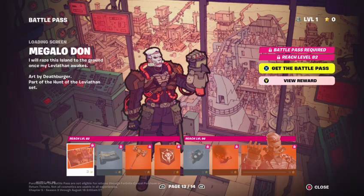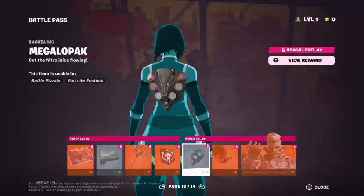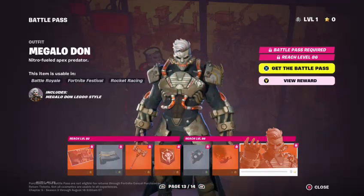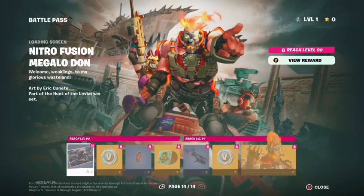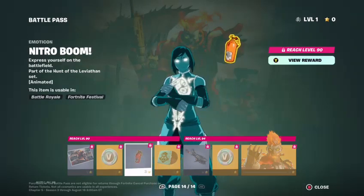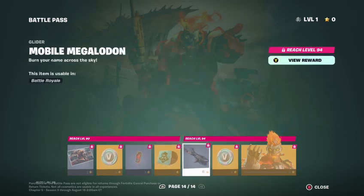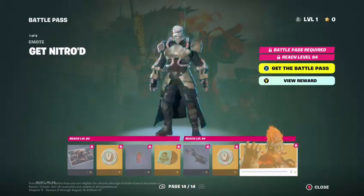On to the tier 100 — this is the Megalodon skin. Loading screen, wrap, the Dawn's Dominator Pickaxe, Banner Icon, the Megalopack Back Bling, Nitro Smug, Megalodon Skin. I like his mouth. Nitro Fusion Megalodon, loading screen, V-Bucks, Lord of the Wasteland Music, Nitro Boom Emoticon, Mobile Megalodon Glider, V-Bucks, and they get Nitro.